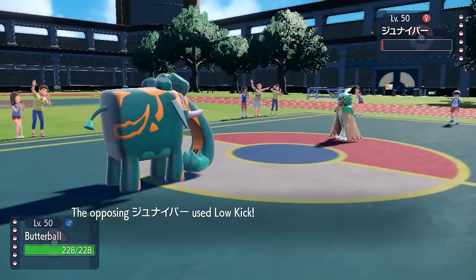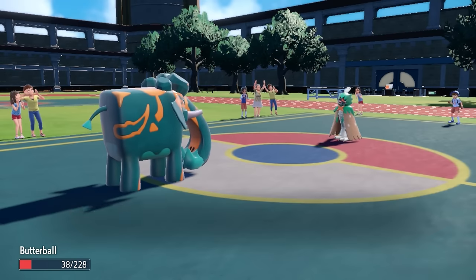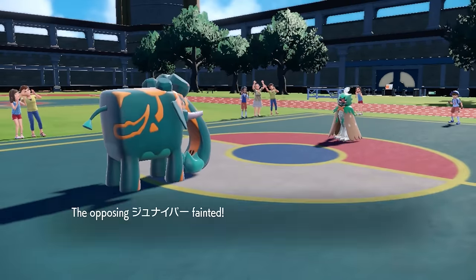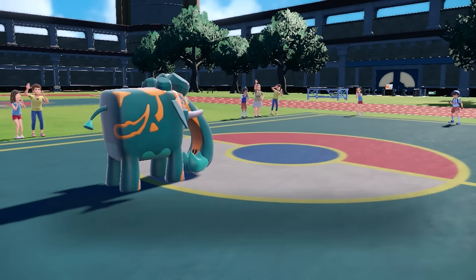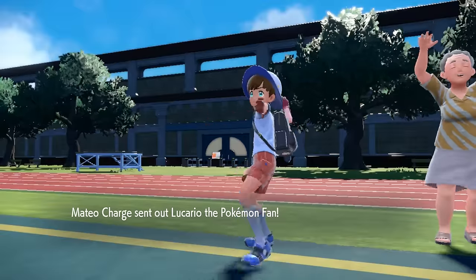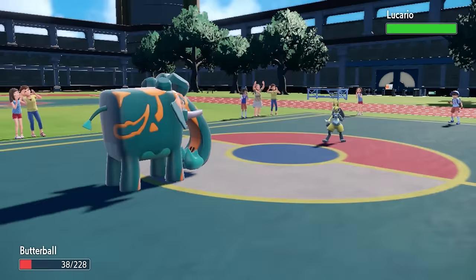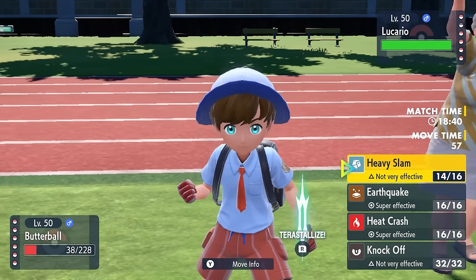They decide to switch into Decidueye, who actually just barely lives the Heavy Slam, and then is able to go for the Low Kick. Since my ability is Heavy Metal, I'm about as heavy as hell over here. But I'm actually able to hang on with our crazy HP, and somehow we're able to finish off the Decidueye with a Heavy Slam. So Choice Specs Copperajah out here doing the Lord's work, and we're in a pretty decent spot. At least being able to take care of the Decidueye is nice.